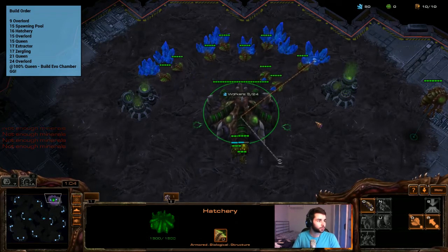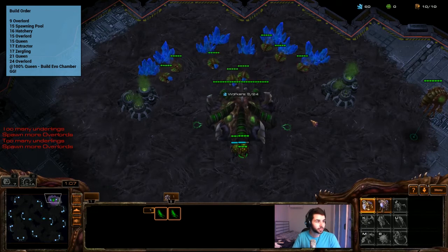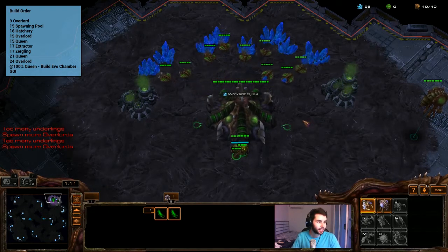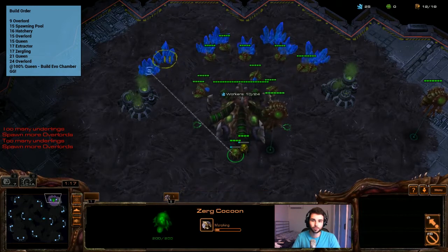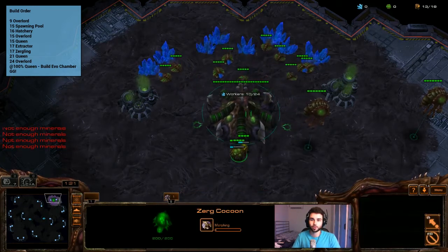The rest of the build is: 16 hatchery, 15 overlord, 15 queen, 17 extractor, 17 zergling, 21 queen, 24 overlord, and at 100% queen build an evo chamber. So we're going to keep droning up to 15 supply because we fill everything with drones.